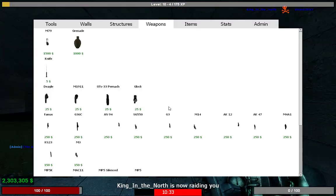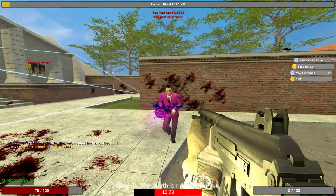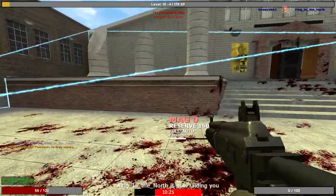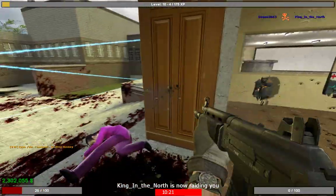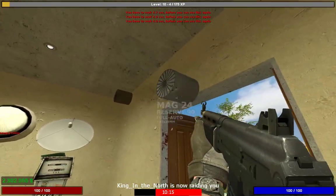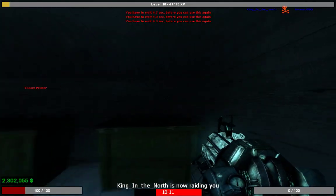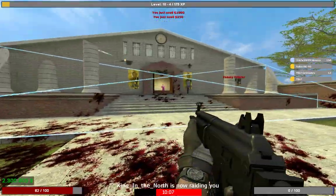That turret is still shooting me — I haven't got rid of it yet. Now I'm in his base and you can use these HP and armor pickups. When you destroy someone's things and get inside the base you can start destroying everything, which gets you XP and money.